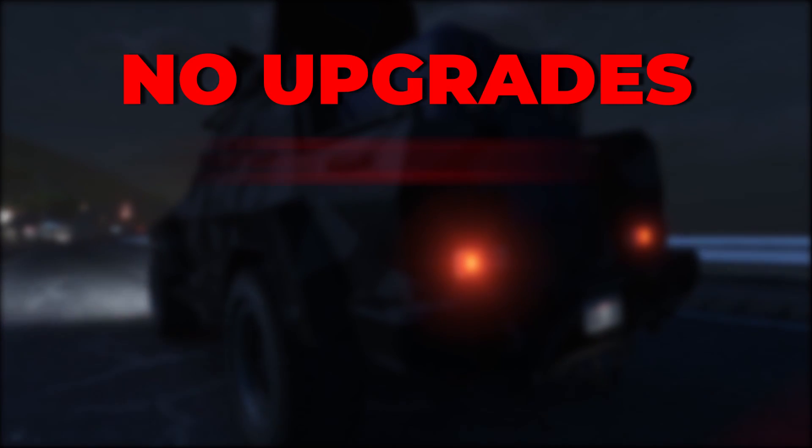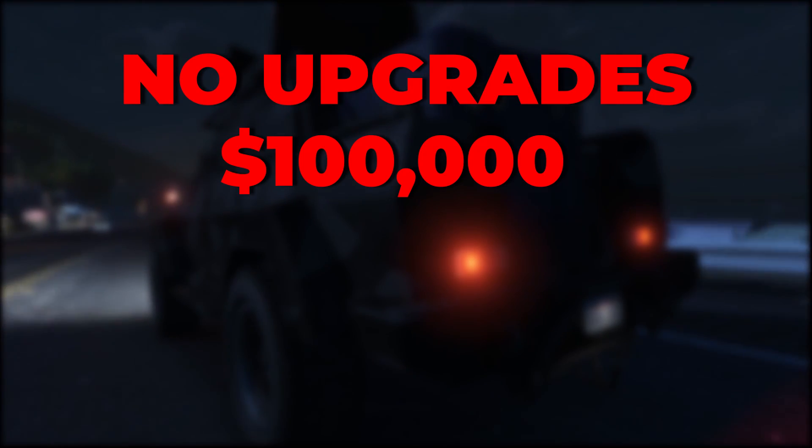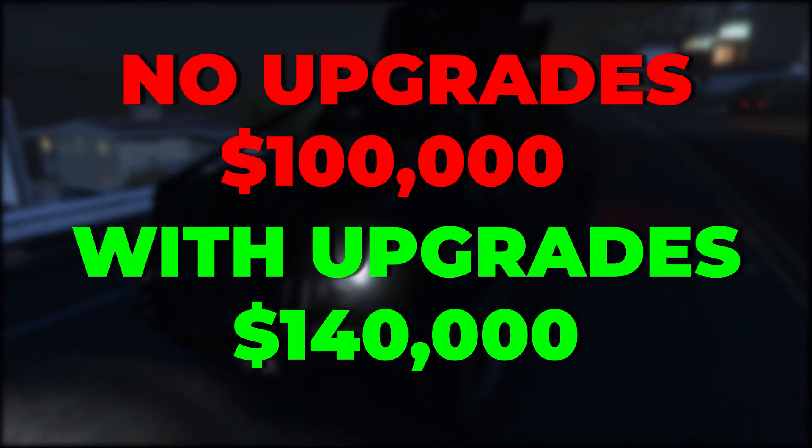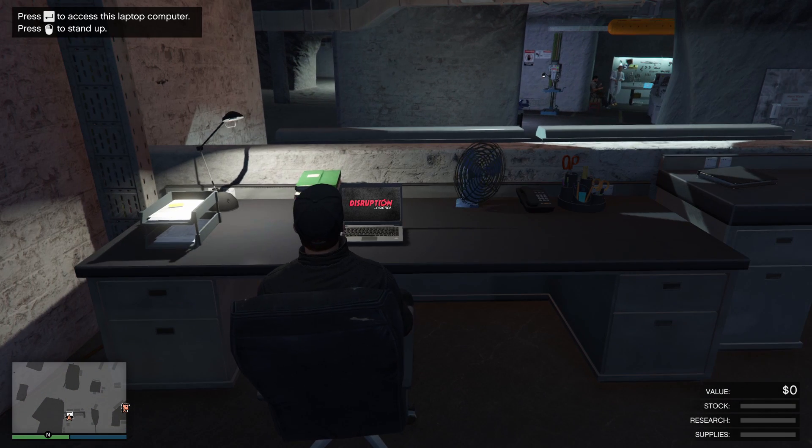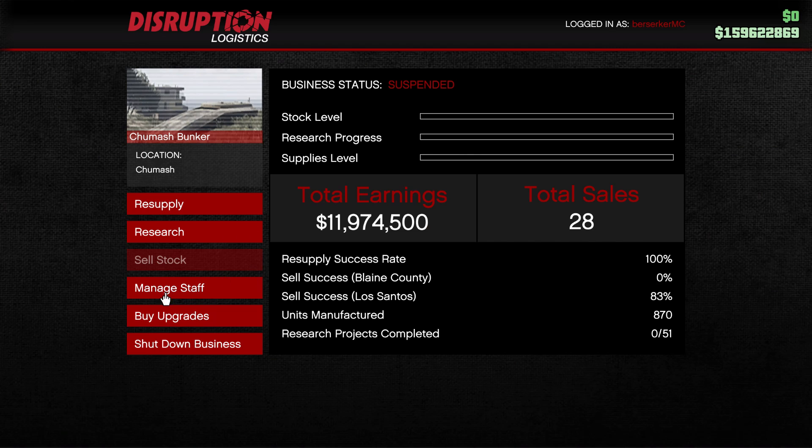One full bar of supplies will net you $100,000 without upgrades, or $140,000 with upgrades. The upgrades are a major necessity to the bunker, increasing profits and saving you time.